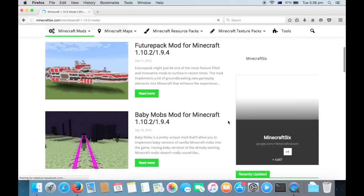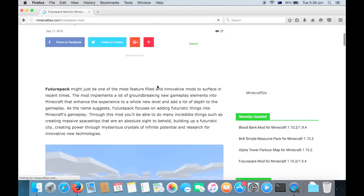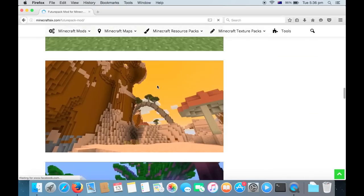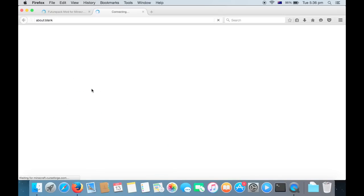FuturePack Mod — this looks good, so I'll just click on the name and wait. Looks very nice. And then click on your version, 1.10.2 or 1.9.4. I'm on 1.10.2, so click on that. But if you're on 1.9.4, just click on 1.9.4. Now just wait.